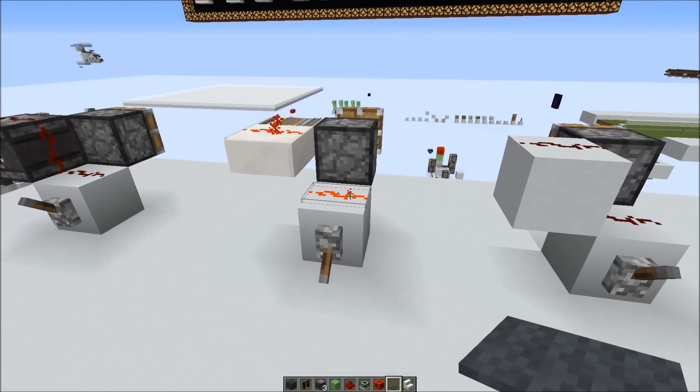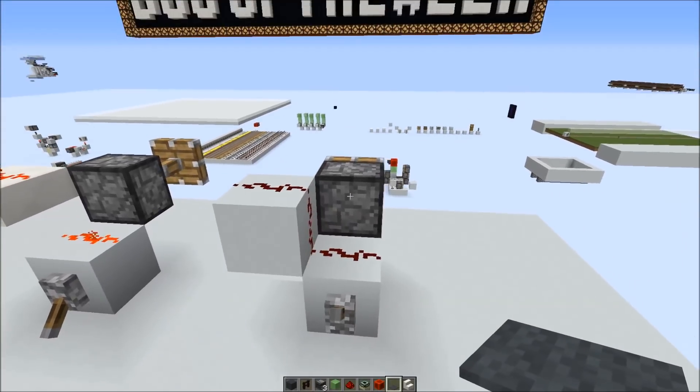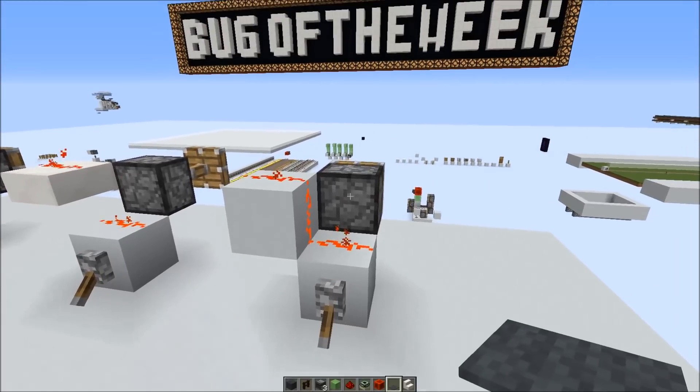So you would probably expect, just judging from the visuals, that something like this would happen if you have a normal cube on the side instead, so that the piston doesn't get powered.